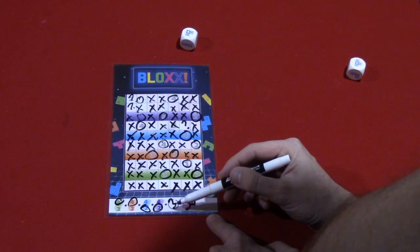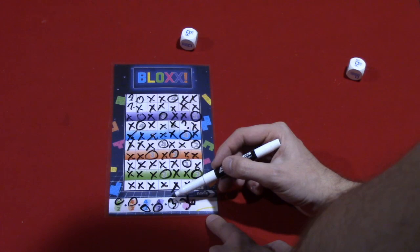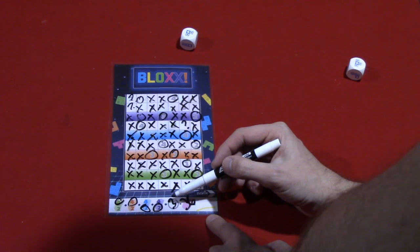Then you would tally up your points: four, eight, ten, twelve — this is minus three, I actually put these in the wrong order — so four, eight, ten, twelve, so nine plus thirty-six is forty-five. That would be my final score. Whoever has the most points would be the winner.